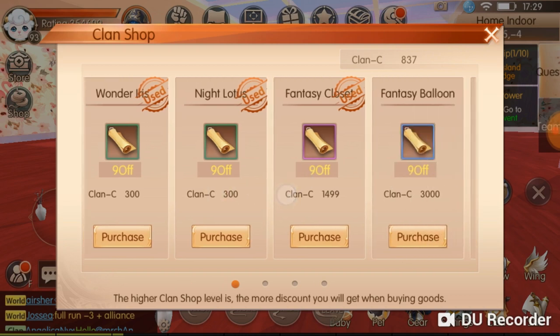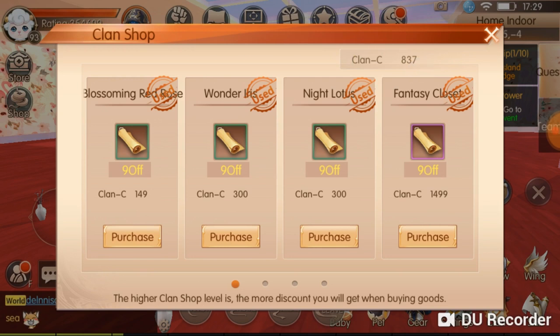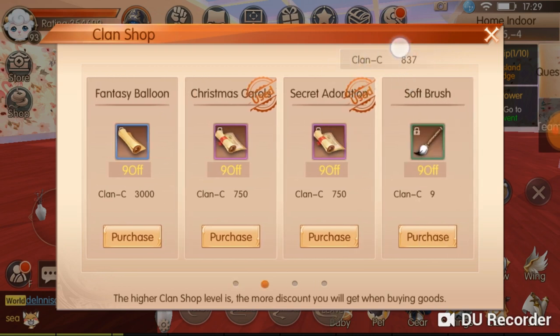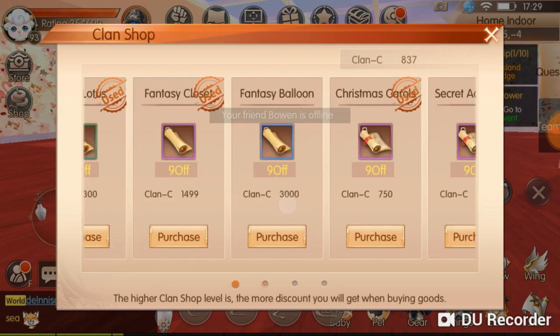To get clan contribution, you just have to donate or do Chung Man events with your clan mates. Once you get a certain amount of clan contribution, you can purchase the items to unlock things for your home.